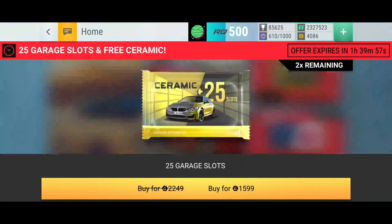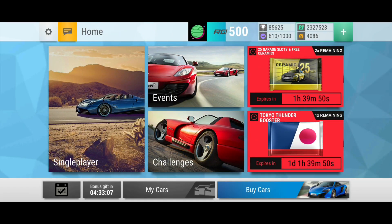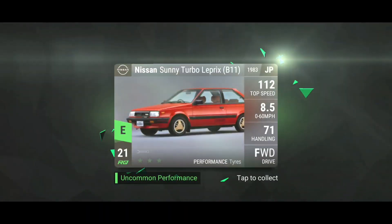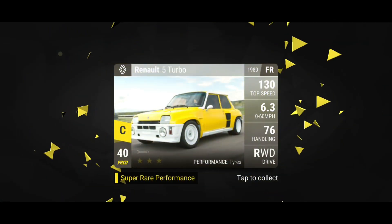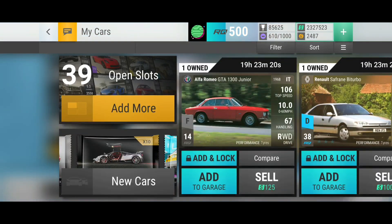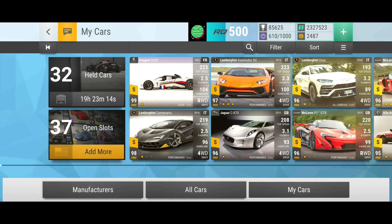We're quickly opening one of the slots because it's only here for another hour, before the events finish, so we're just gonna open one now and then after that continue with the events. 25 slots, which is pretty nice, and a ceramic pack. Let's see what we have from this ceramic pack — maybe we can get something interesting. We got another special there. Not bad, decent car at least, but orange is super rare. Still decent, and some nice slots — 37 total. Pretty nice.